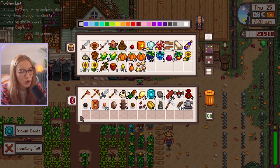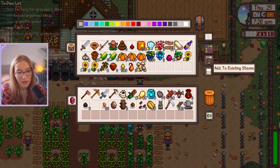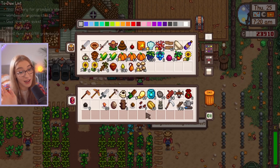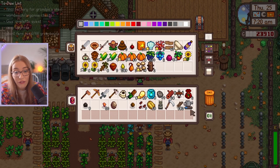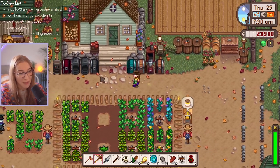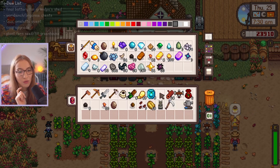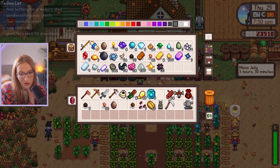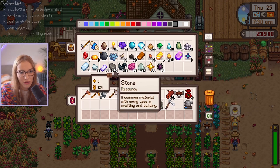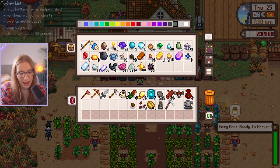My inventory is full again. We need to get the last inventory slot. I need to empty my inventory and then empty my chests as well. We really need to get our chest organization down — I think we should do that today. I do want to run to Robin's as well and get the coop upgrade. I don't know if we have enough resources though. We have enough stone, we just don't have enough wood. Wood should be easy to collect though.